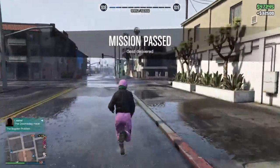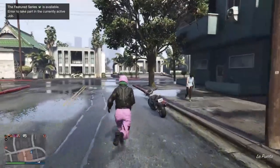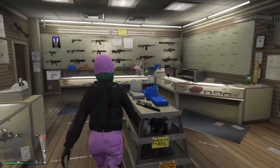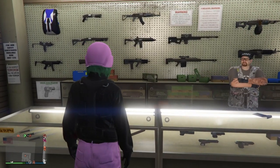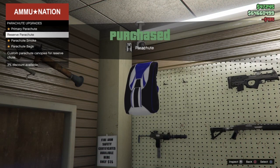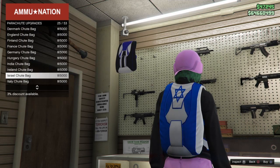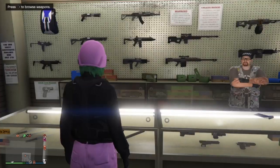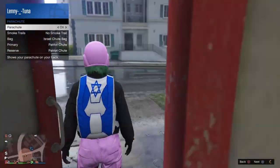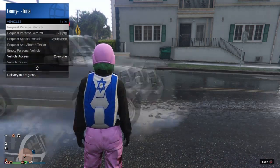From here, make your way over to the closest Ammu-Nation. I just picked up a motorcycle off the street and headed over. Once there, go to the parachute section, go to parachute bags, and you want to purchase the Israel parachute bag. Make sure you purchase that one. Once you do, back out of the menu, bring up your interaction menu, go to Style, then Parachutes, and equip the Israel parachute bag.